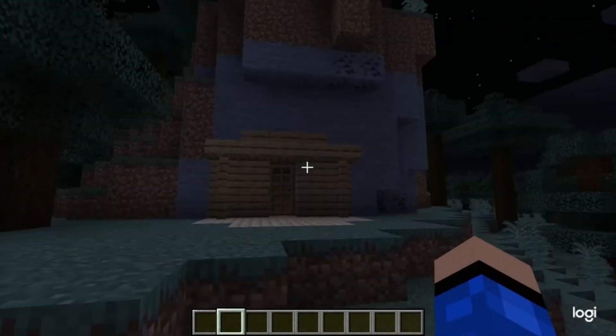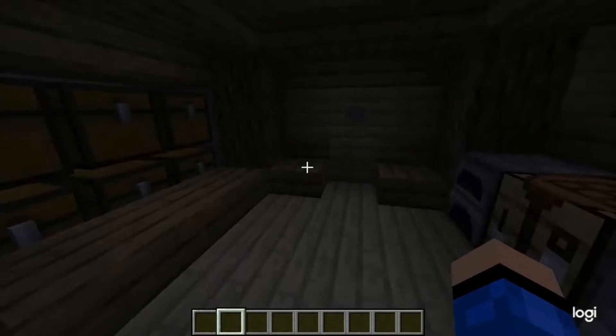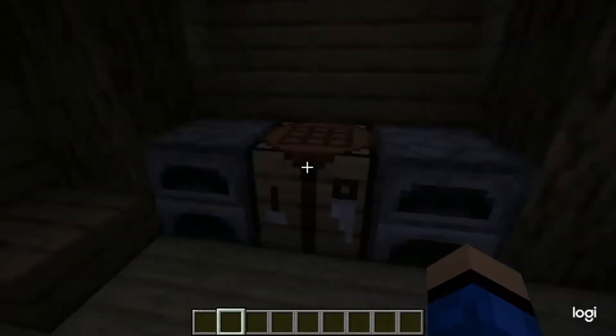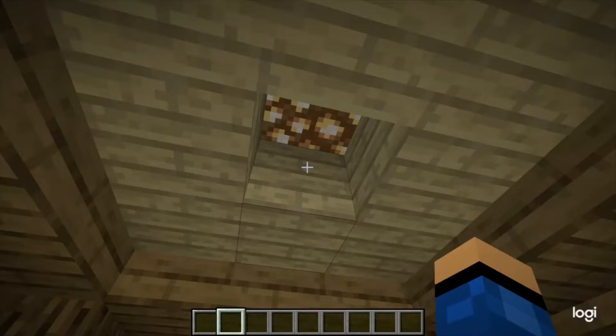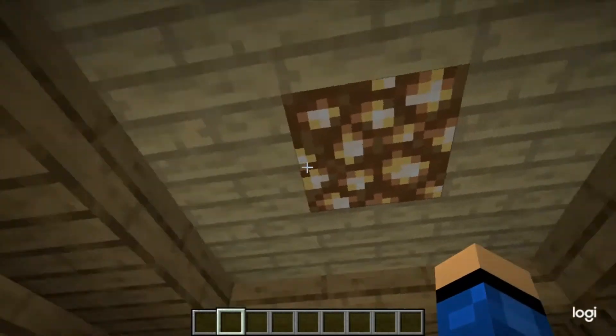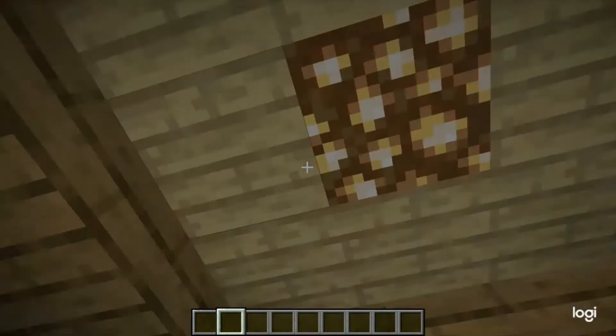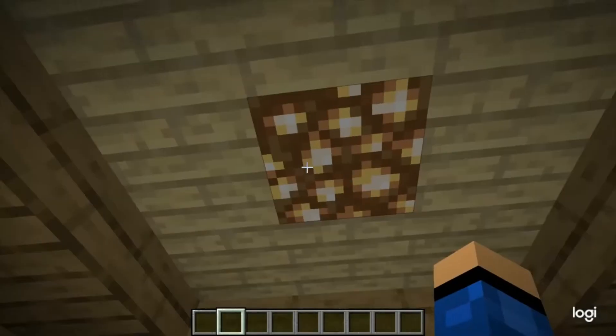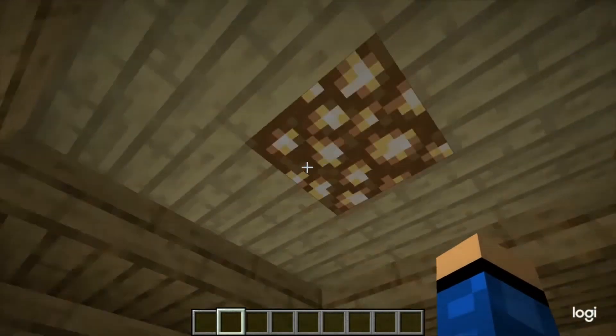Here I have built a small test house — pretty simple, just some chests, crafting tables, furnaces, and a little button. If we press that, the actual block in the ceiling is switched out for glowstone. Press it again and it's switched back. This is very easy to make and pretty simple in survival, so it's a great addition to your home.